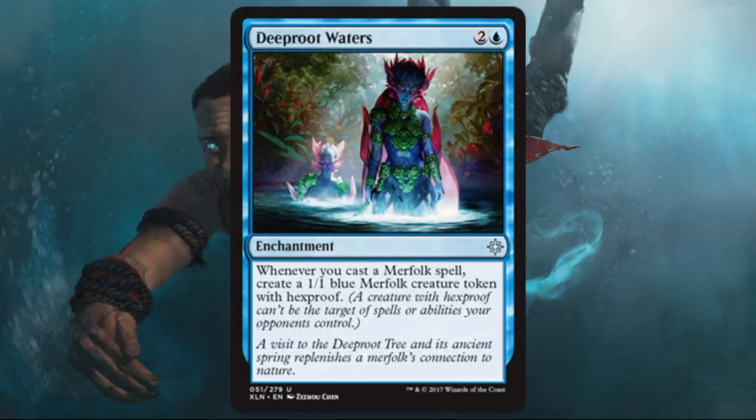Deep Root Waters — I don't really see it crossing into Modern or Legacy Merfolk. I don't think it sees standard play right now because there's not enough Merfolk support in the set. Maybe with Rivals of Ixalan it gets more of a push — I'd like to see a Merfolk deck in standard. This is good in draft if you're looking to just draft a bunch of Merfolk. I don't love playing a three casting cost enchantment that doesn't do anything on its own, but I'm okay with that as long as I have enough Merfolk to tempo me back. It's probably a lot worse in sealed because most of the time you won't have enough Merfolk — you really want to consistently hit that trigger.